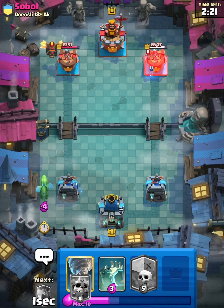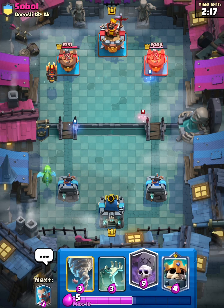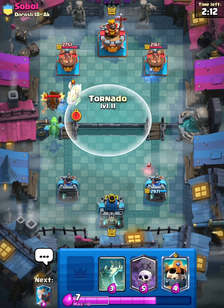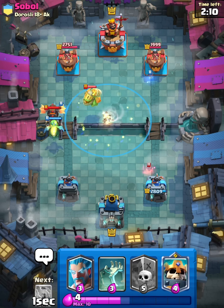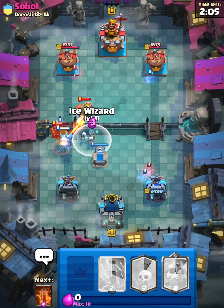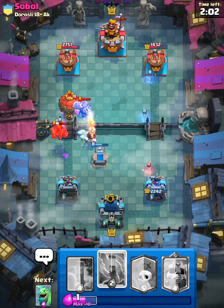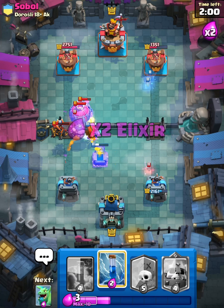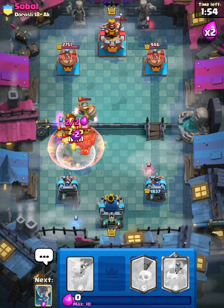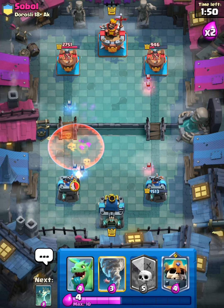He has Lava Hound. How are we going to defend this? I think we can just Tornado, and then Tombstone — please catch that. Let's just Ice Wizard then. Let's Poison everything — we should be fine here. Let's Zap. Alright, we're fine. Flawless Defense.